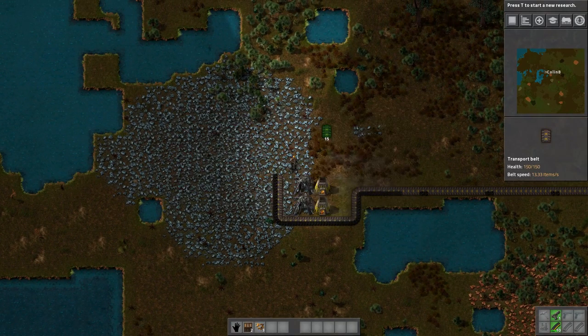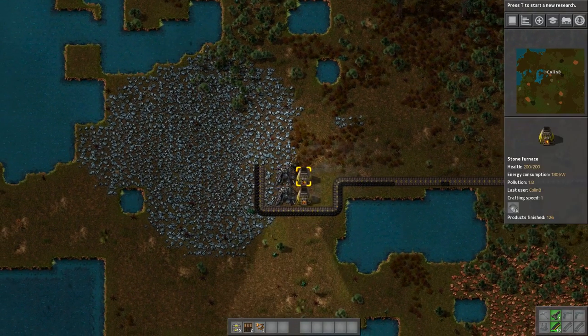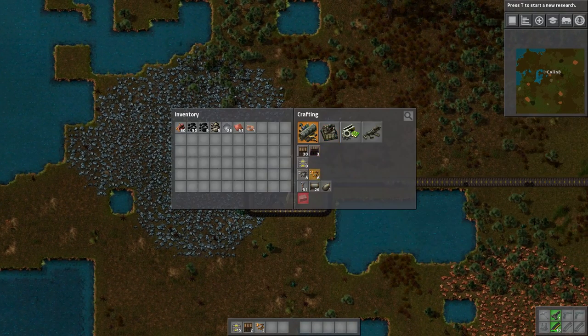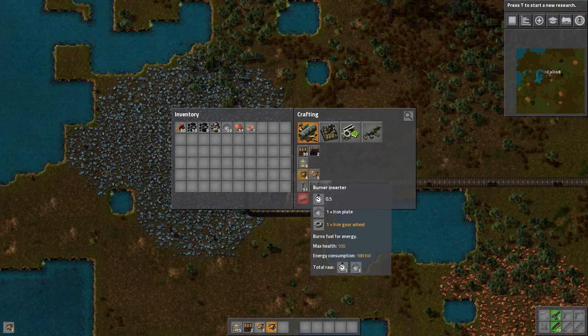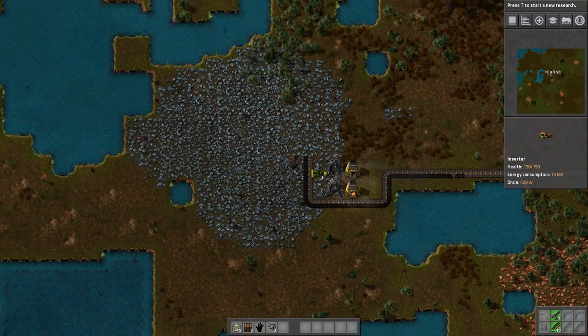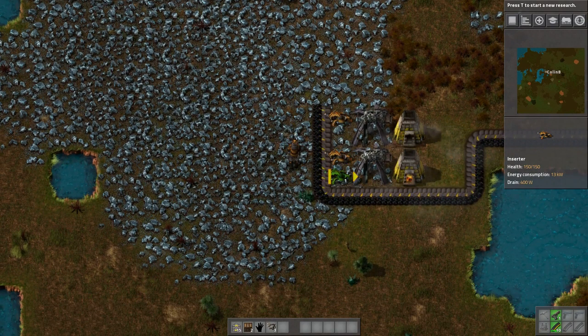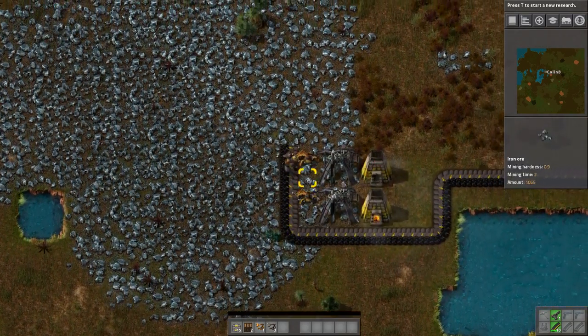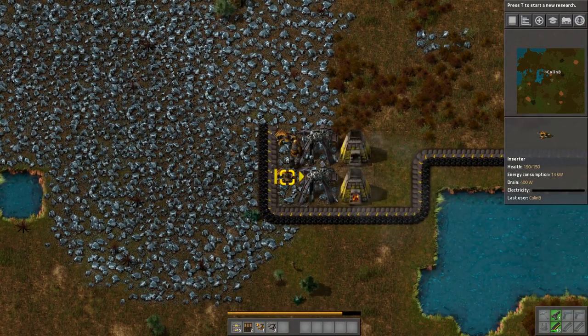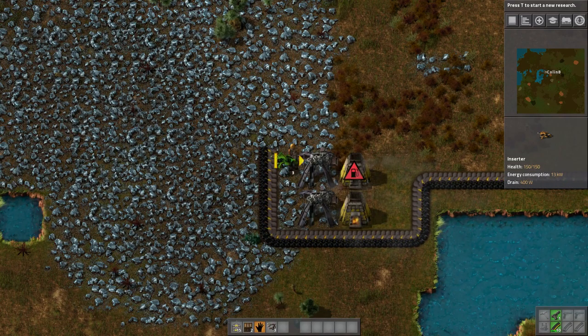Alright, we'll stop there for now. We need two more burner inserters — we don't have to use the burner inserters, but they're a little cheaper to use for burners, obviously. So let's make two of those. Those are the regular inserters, which need power, which we don't have yet. But we will soon.